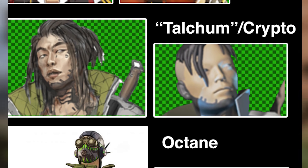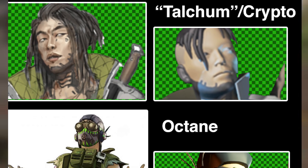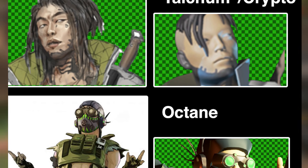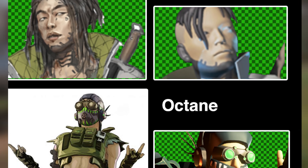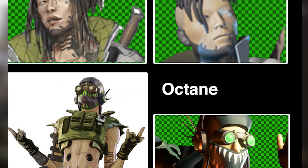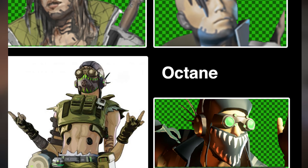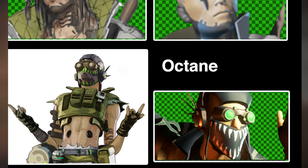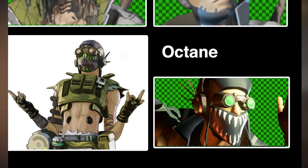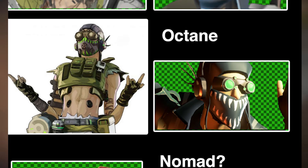Next up is Octane. We know what Octane looks like — he's confirmed by the official artwork available on the Origin website. We know something called the Wild Frontier battle pass is coming, Octane is the first legend we'll get, and he appears to be the marquee launch for the battle pass — the big thing to say 'hey, come check out the battle pass, here's the new hero.' We also believe we're going to get new weapons and all kinds of other content. Actually, I'm going to pause recording right now because we've just had a tweet from Apex Legends about data mining.